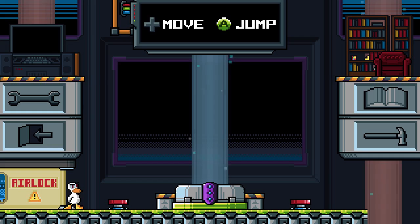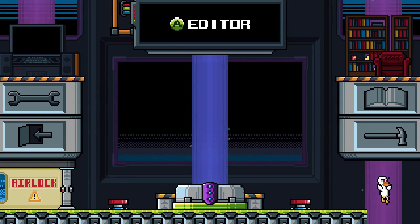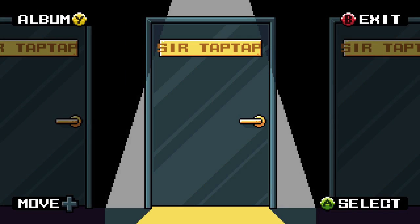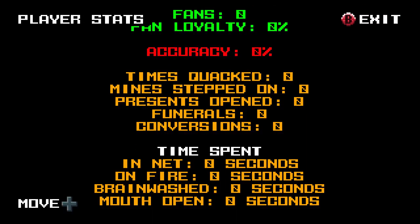So here's our main menu here, and I like how the main menu is done. You can jump in the airlock to quit the game. There's a level editor. I'm not actually sure what the library is — it's a bunch of me's. Oh, it's your stats. That makes sense.